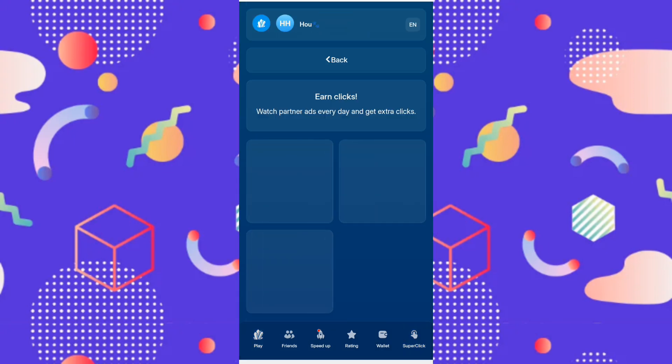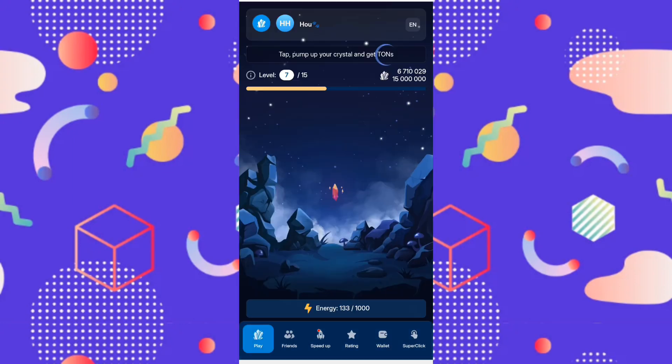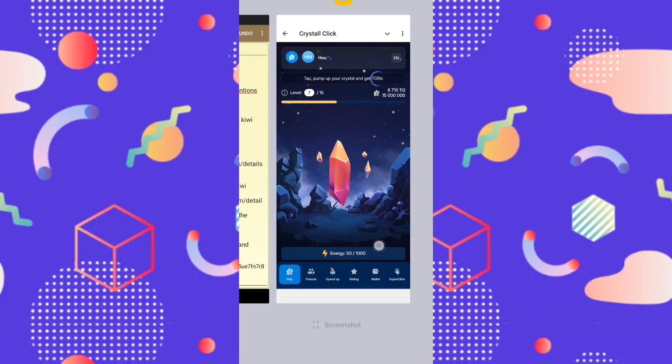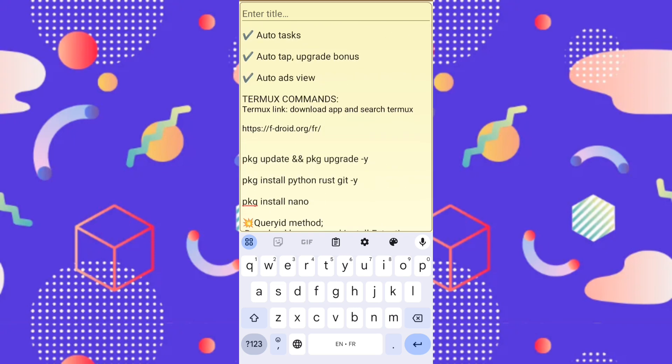If you click an advertisement or watch it, it will be repeated every three hours. This bot will watch ads for you, do spin — spin the wheel — and click it for you. This is how it works. You will get more coins in high speed in a few timers.